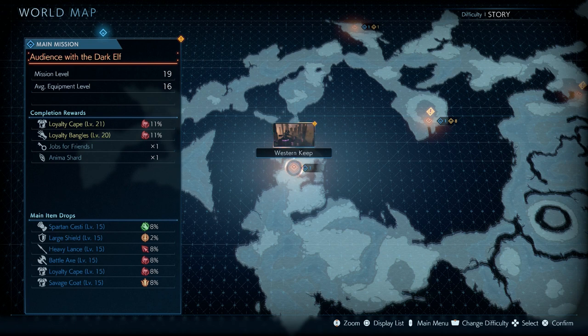So you have to be on the world map — you can go there between missions. Once you're on the world map, you want to press the main menu button, which you can see in the bottom right. It depends on platform, but on PlayStation it's the Options button — the old Start button back in the day.